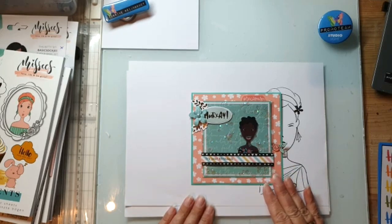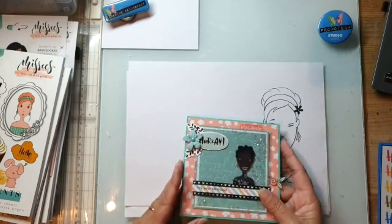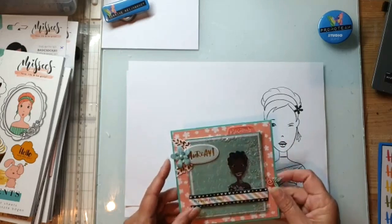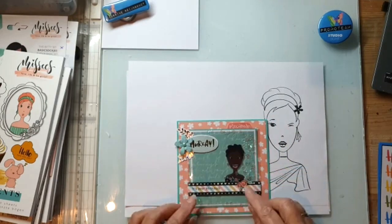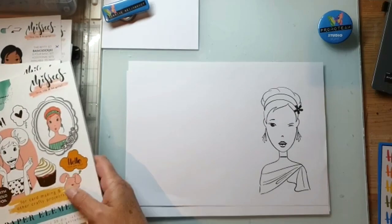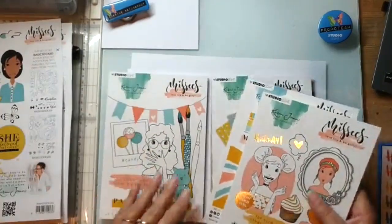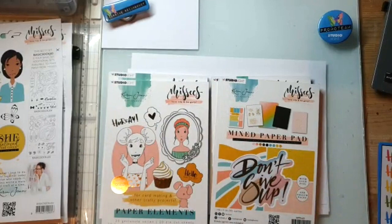Ze heeft de ontwerpster van kantoor ook getekend. Die heet G-Anne - en G-Anne ga ik vanavond ook gebruiken. Vond ik zo tof! Hoe krijg je het verzonnen, dat je gewoon iemand van kantoor na gaat tekenen en samen met haar die lijn doet. Heel tof. Dit is een heel leuk mixed media paper pad. Hier zit papier in, diverse soortjes - heel druk, wat rustigere dingetjes. Maar hier zit ook vellum in.